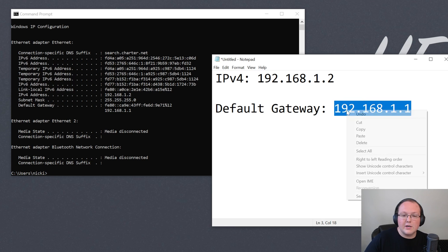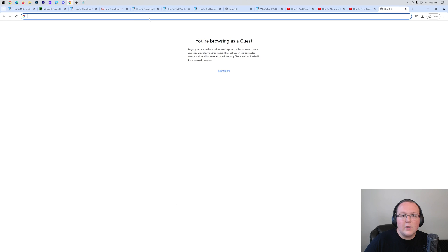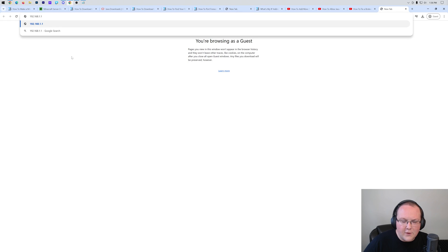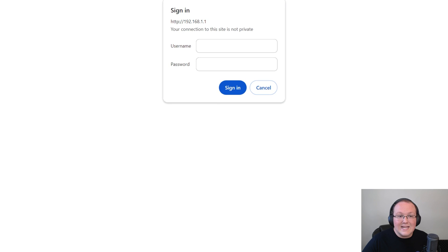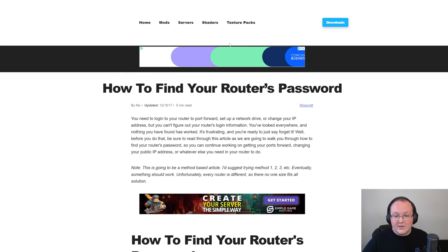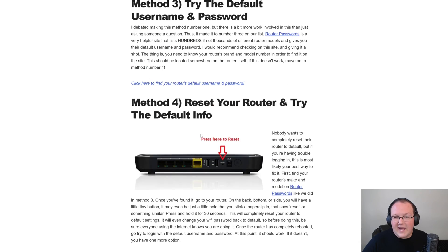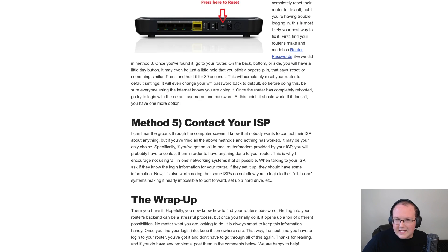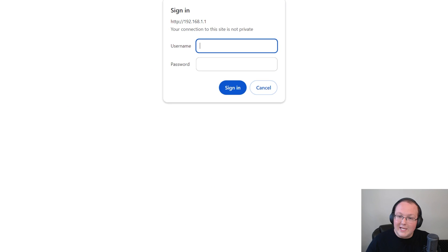Copy that Default Gateway number, open your browser, and paste it into the address bar where you'd normally type a URL, then hit Enter. It will open a login box for your router. You'll need your router's username and password - this is different from your Wi-Fi password. We have a guide in the description on how to find your router's password; start with Method 1 through Method 5. Most people find it by Method 3 or 4 without needing to contact their ISP.